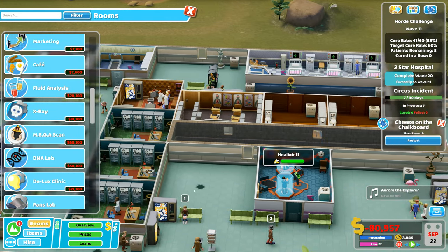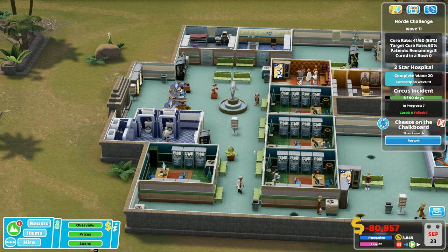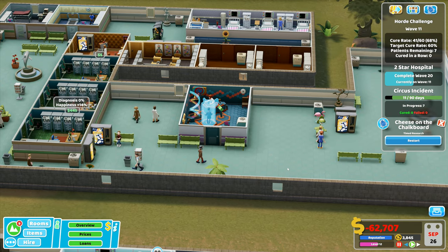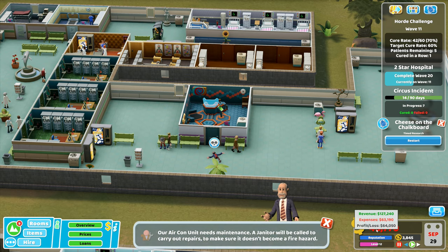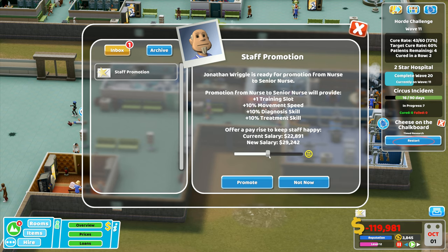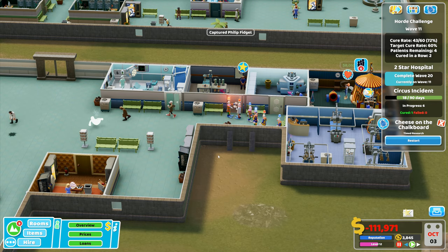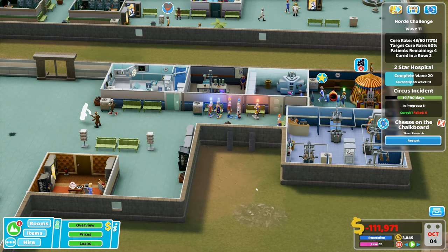What I really want: x-ray, mega scan, fluid analysis as diagnostics rooms, a second DNA lab, and a deluxe clinic. Six patients remaining, down to 45,000 on the loan. Aircon unit needs maintenance. Junior nurse to nurse — promote. I just don't have enough janitors — this is a problem. I've done quite a lot of promotions.